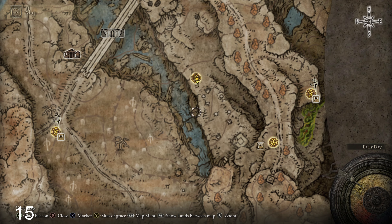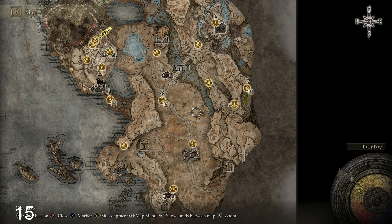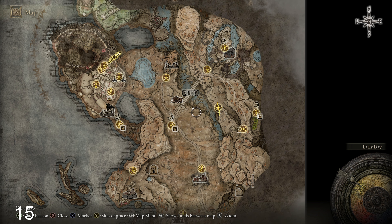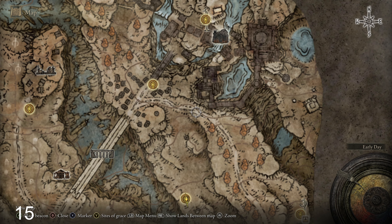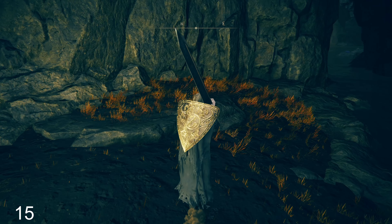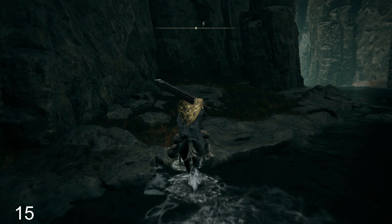We checked out this area over here — there's a painting here, spirit ash there. And then we took out the furnace golem, and then we kind of wandered around a little bit. Oh, and then I actually found a way down — I'm kind of happy about that. I don't even remember how I got down here — wonderful.